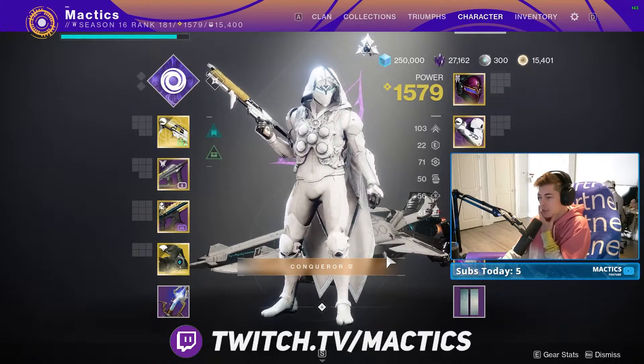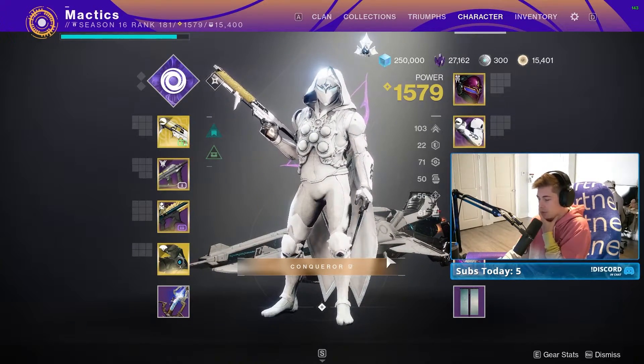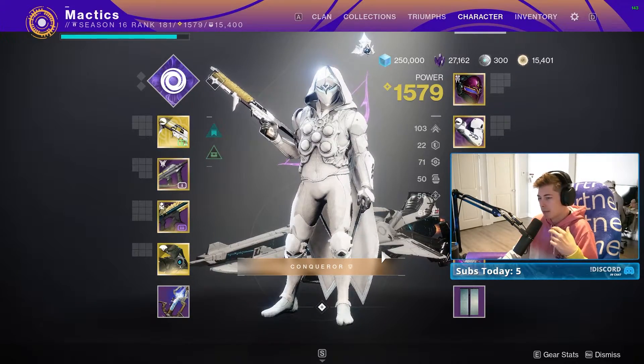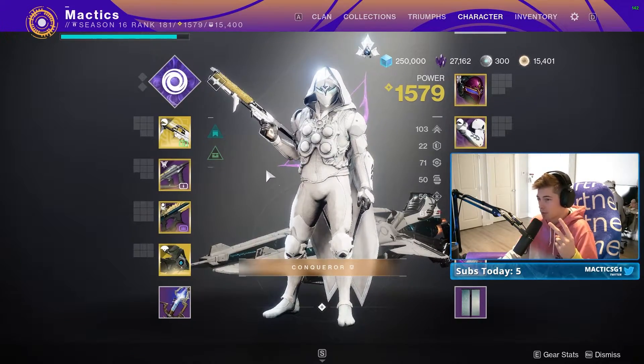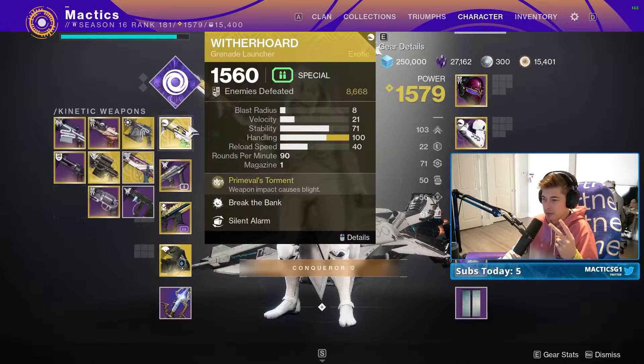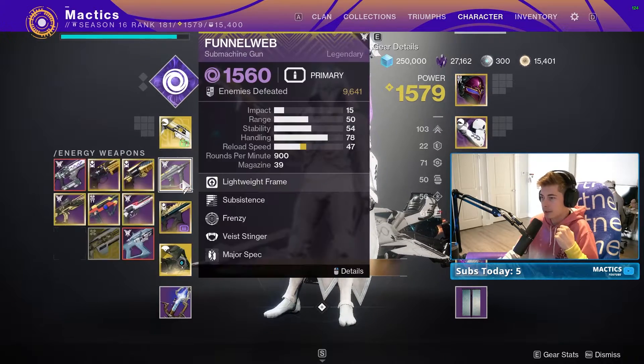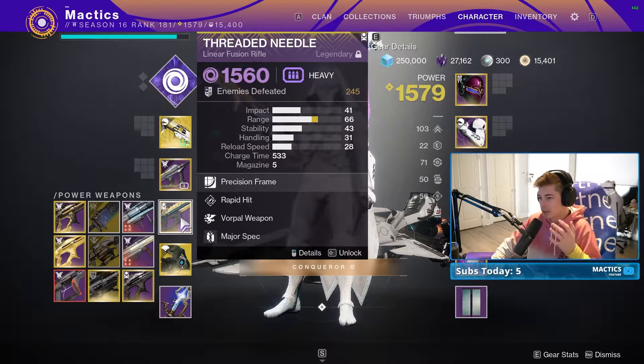We're going to start out with my loadout recommendation for the Birthplace of the Vial Grandmaster Nightfall. For weapons, I recommend two players run this loadout: the Wither Horde, Funnel Web, and Threaded Needle — or just a Wither Horde, an SMG, and a Linear Fusion Rifle.